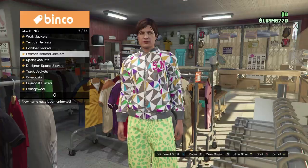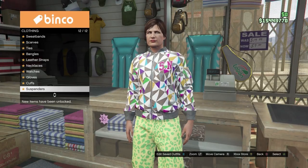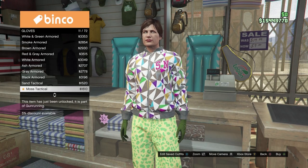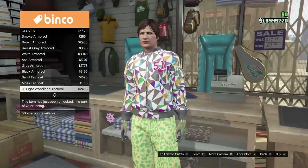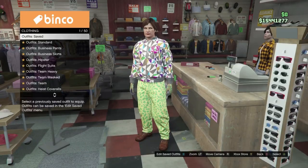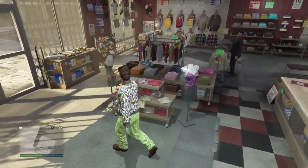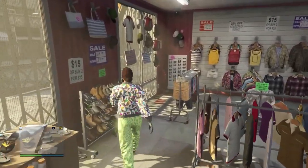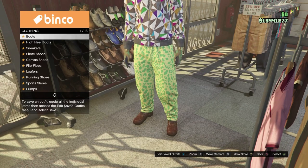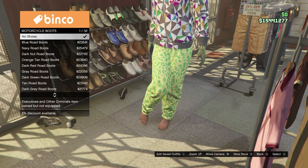Now come over to the accessory section again, head into the gloves, and equip the light woodland tactical gloves, which is number 12. Now you can come over to the front desk and save this into slot number two. Once it's saved, come back over to the shoe section, go back into the motorcycle boots and equip the ox blood slack boots, which is number 23.